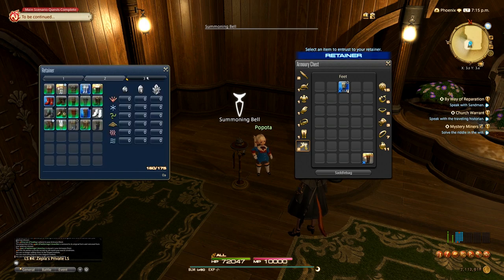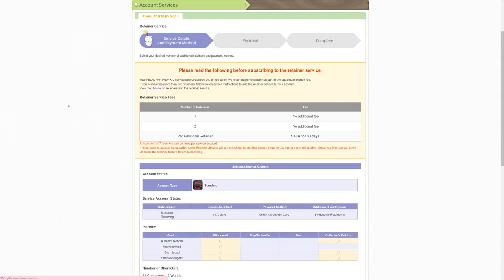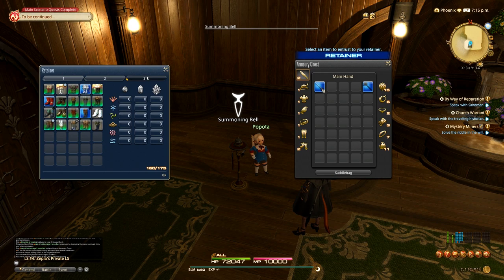If you were to start collecting tons and tons of glamour, it might be worth considering getting another retainer. But if not, you can cut down on stuff that's here — things that are easily farmable or that you think you might not use in the near future.